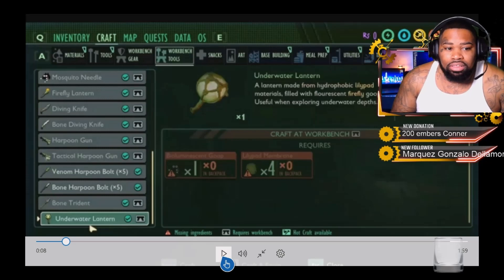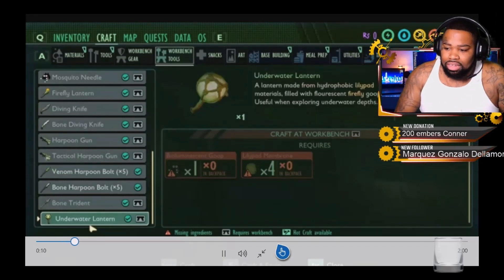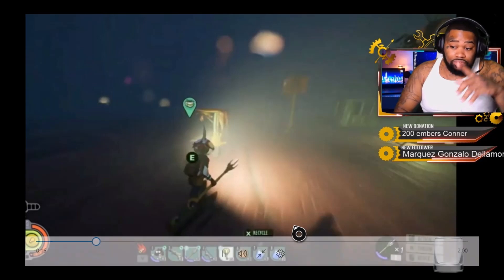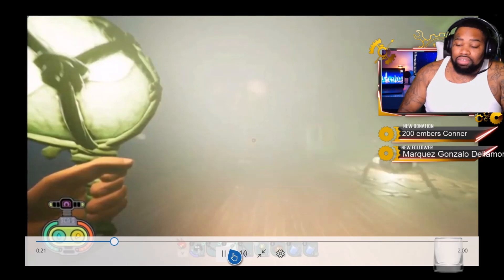They did find out some data-mined information that there are underwater lanterns. The underwater lanterns look just like this — see how bright it is, it illuminates everything in front of you. Look at the next picture — see how super bright it is. Oh my god.